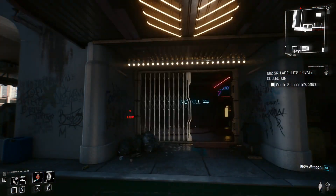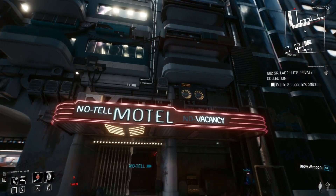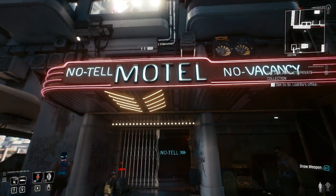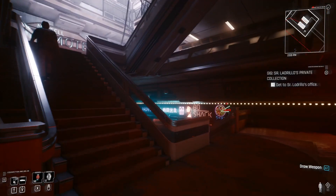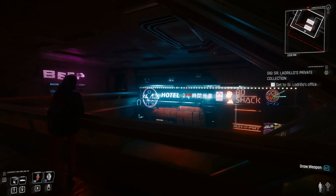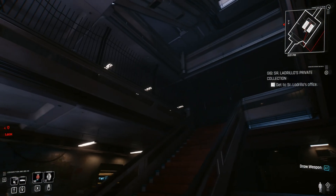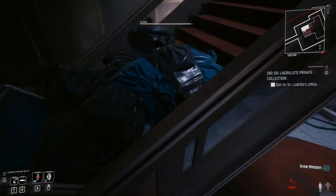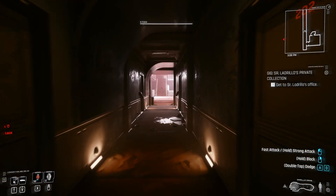Welcome back to another Cyberpunk no-clip video. Today isn't about cut content — I wanted to explore out-of-bounds areas in an accessible part of the map: the No Tell Motel. Cyberpunk does nail a lot of its interiors with great ambience, but there's quite a large portion of this building that isn't accessible. There's a grate preventing you from going up more levels. This isn't necessarily cut content — I'm not claiming any of this was cut.